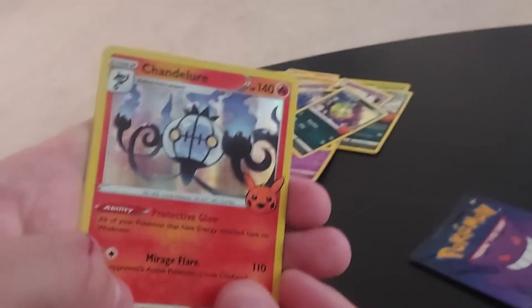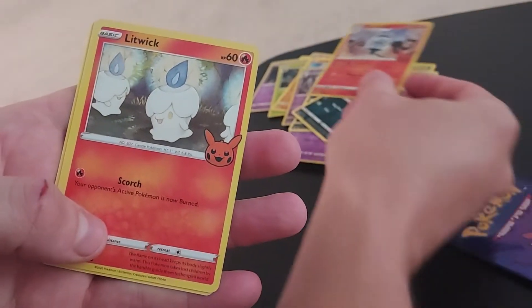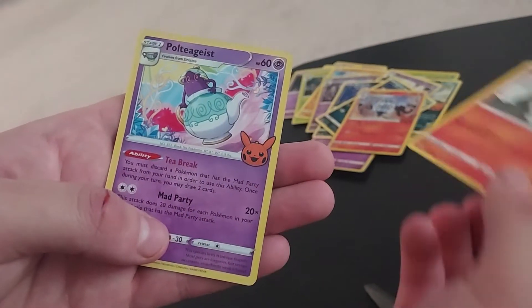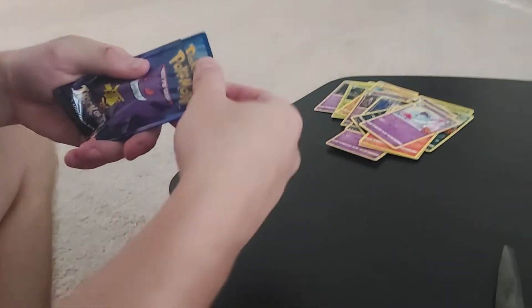Ooh — Chandelure, that is cool! Litwick — I thought that would be foil but I guess not. And then Polteageist. So this is the last one we're going to do on camera here.